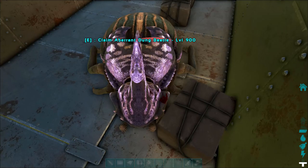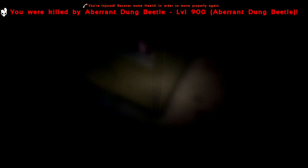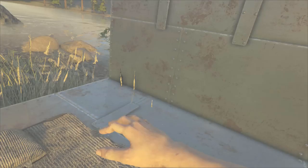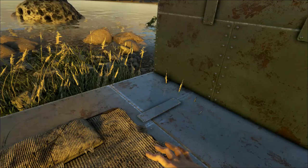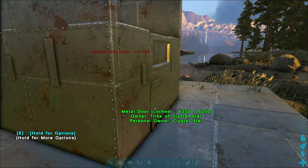Go to options and unclaim him. Once you unclaim him he's going to come after you. When he kills you, he's going to pick up every last bit of stuff in your inventory. You'll die, respawn on the beds, and then you need to go claim him again without him slaughtering you — and there we go.